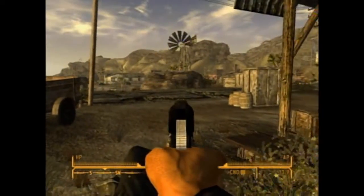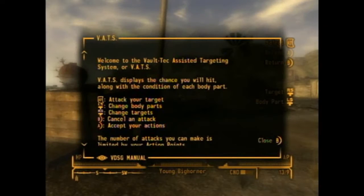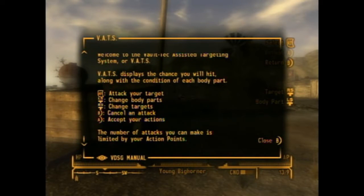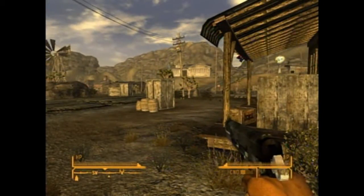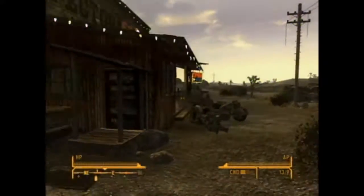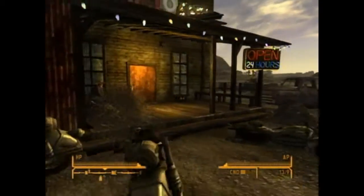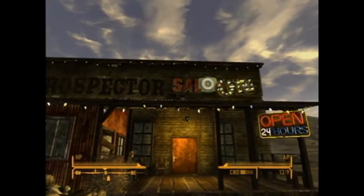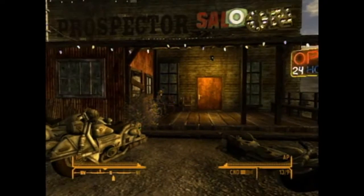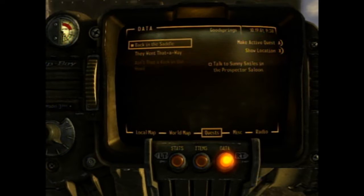So you can actually aim down sights now? Whoa! Didn't mean to do that - VATS targeting system. I know how that works. No, let's not shoot random things. Put our gun away. Let's go to the first quest. Supposed to go to the saloon - quest: Back in the Saddle.